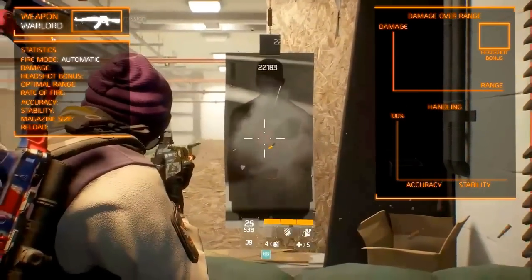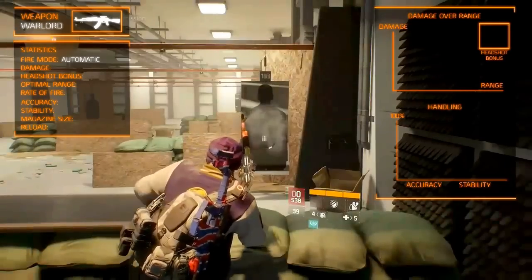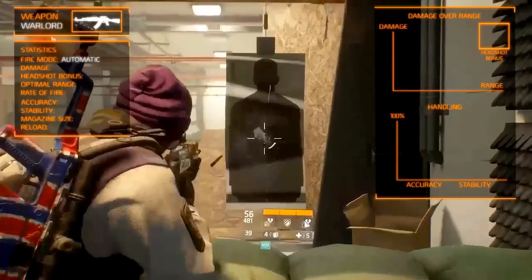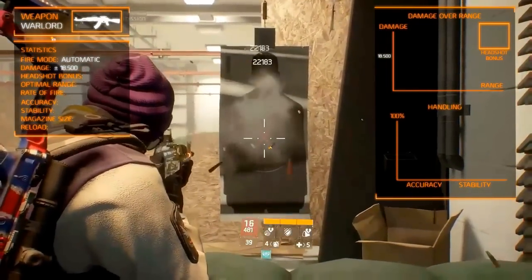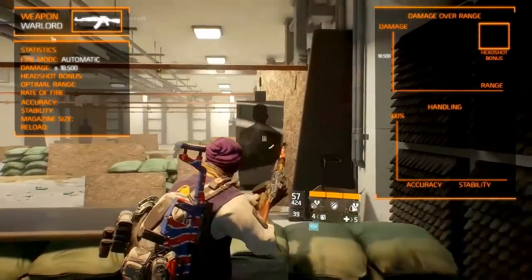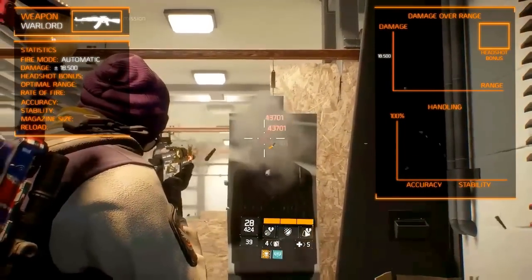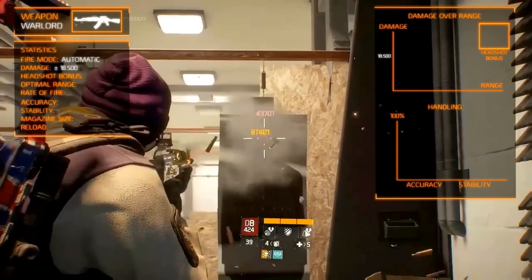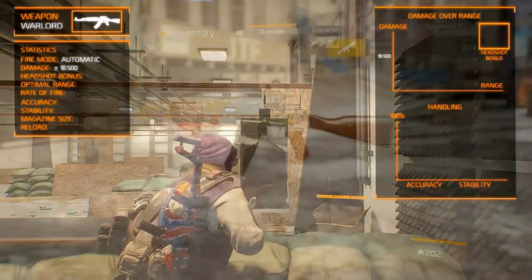It fires automatic. The damage is what sets this weapon apart from the other AK variants. It deals around 18,500 damage per shot, which is slightly higher than the AK-47, which does around 15,000. Of course, this depends on your firearms, but there is a difference of 2,000 to 3,000 damage.